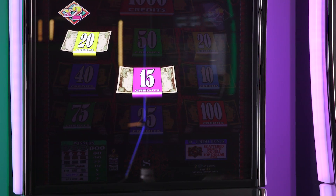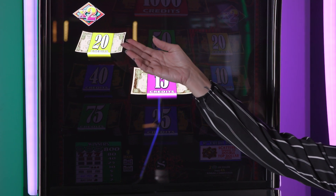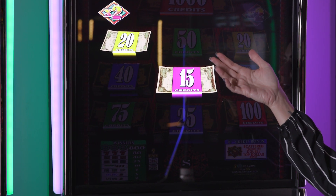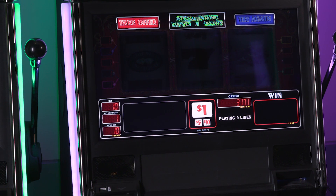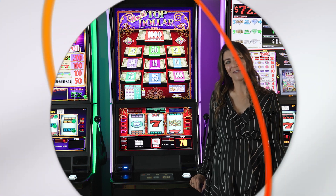You'll also notice that this times two just got highlighted. This is what's exciting about Double Top Dollar — you have that times two, versus the original Top Dollar. We'll go ahead and take this offer. This is Double Top Dollar on the Diamond RS, and thank you for watching.